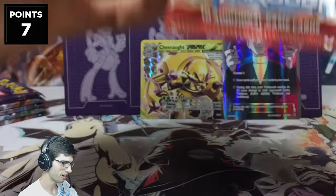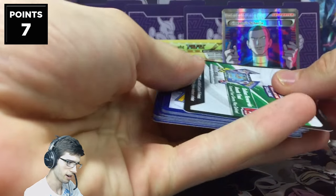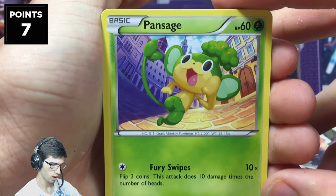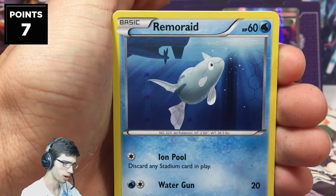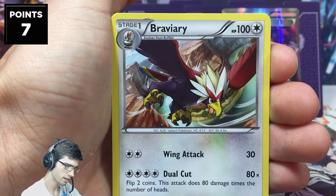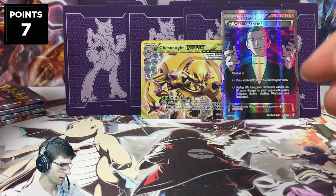Pack number three — we're two for two so far, so let's see if we can keep the streak rolling. We know a dud pack has to come eventually. We got Pansage, Hippopotas, Piplup, Doduo, Remoraid, Spewpa, Snorlax, Vanillish, Beheeyem as an uncommon, and a Braviary regular rare. Had to break the streak sometime — just a Braviary regular rare.